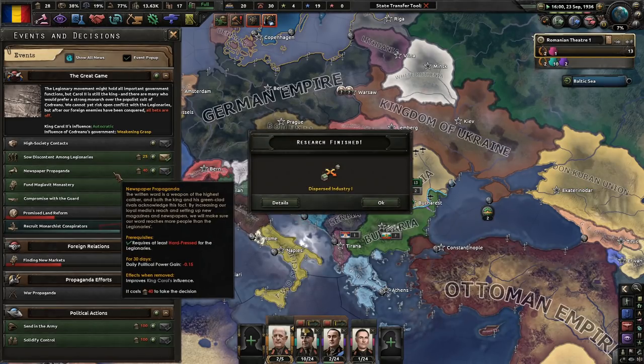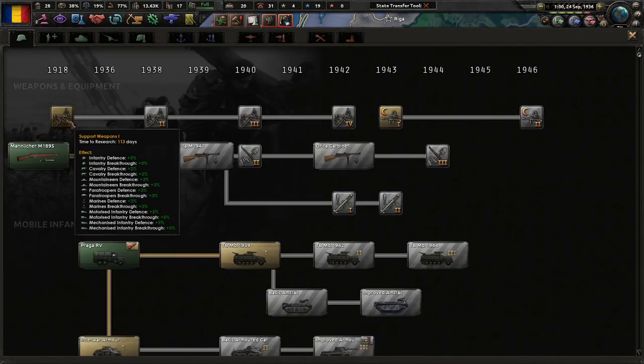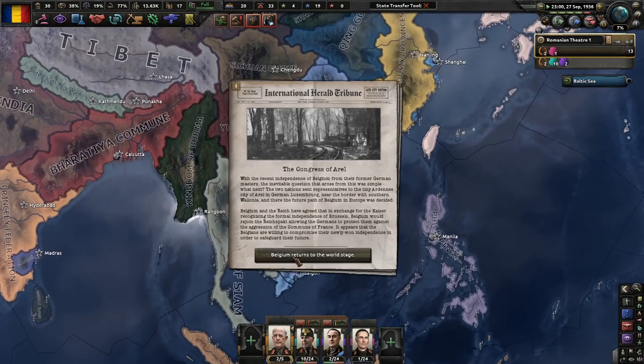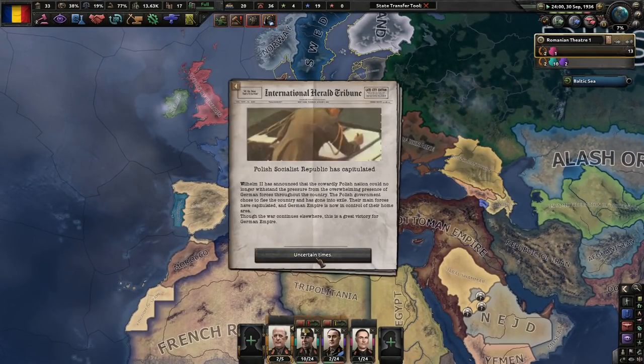National populism — I'm going to wait to do more propaganda. I love propaganda when it benefits me. Let's grab radio because I never know when I'm going to send some volunteers. Belgium joined the Reichspact — Belgium returns to the world stage, kind of cool. I could help all the Germans and East Asians, but they kind of hurt us. Well, there goes Poland.